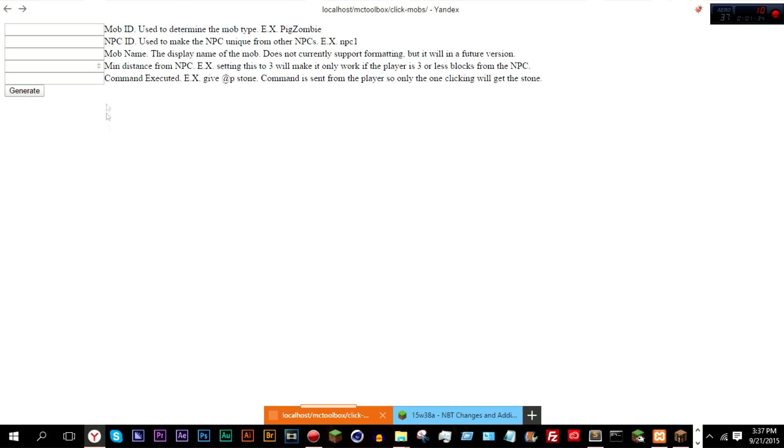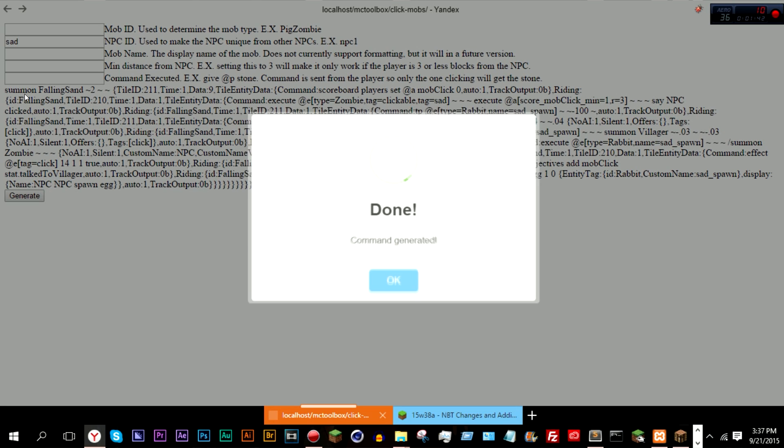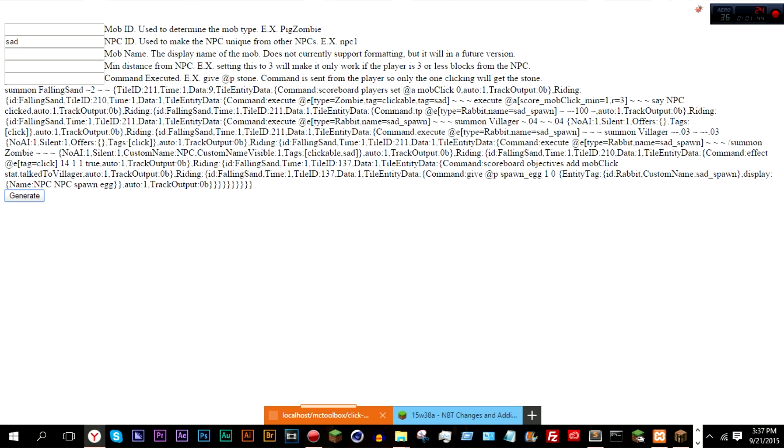Each one of these has basic information about what each of them does. Mob ID is the type of mob, so if I actually go ahead and enter something random, it'll default to a zombie with the name NPC, minimum distance of 3, and the command is something like 'say npc clicked'. So I'm just going to go ahead and set this to npc1.